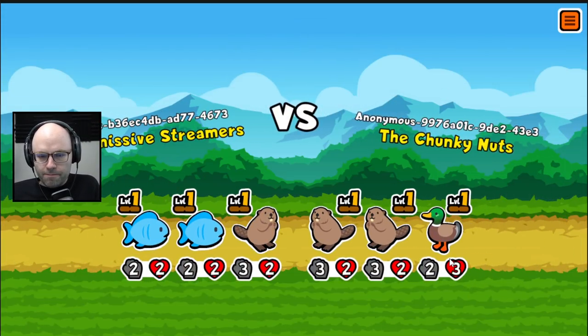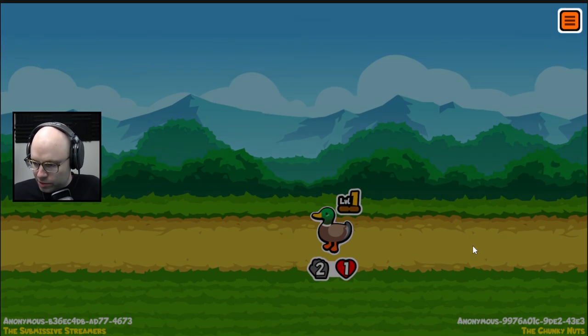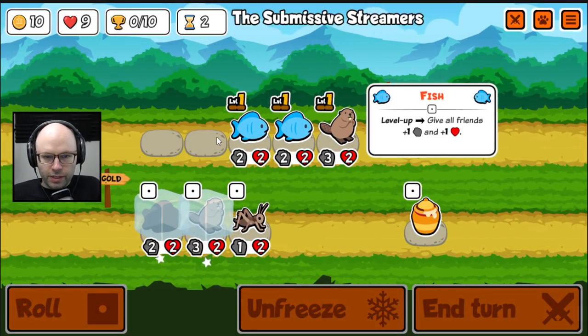3-2-3-2-2-3. We lose this one, but not unexpected with 2-2-2s on your team with no upside. I still think fish is good, because the level-up effect is just so freaking strong.